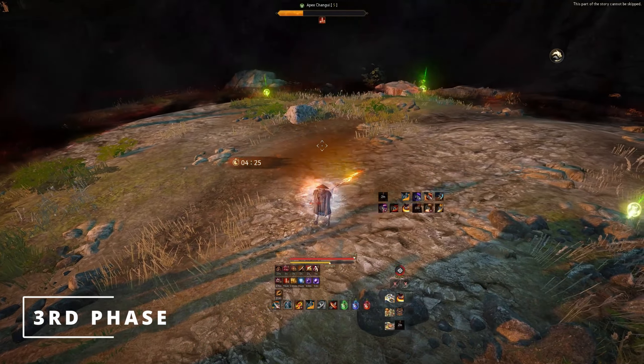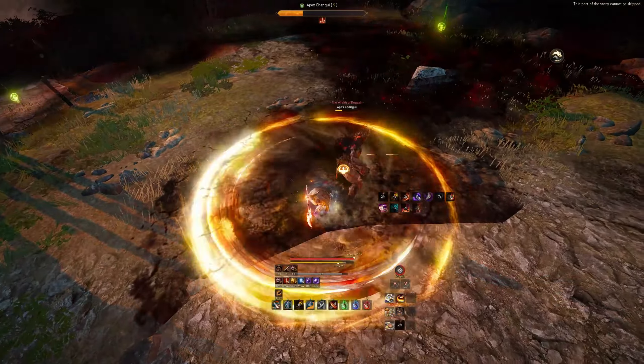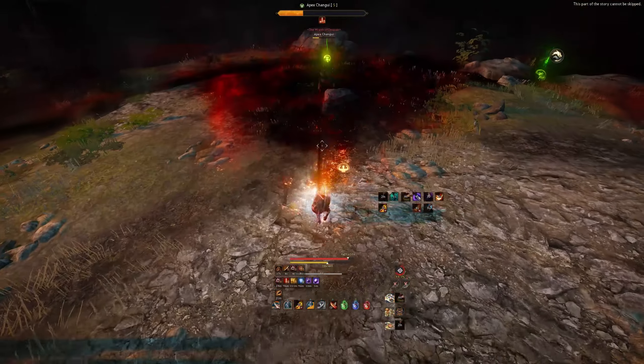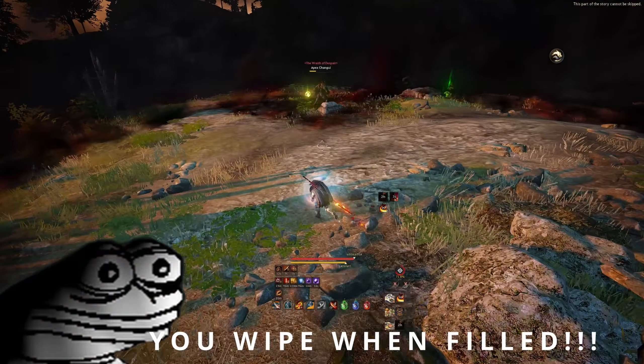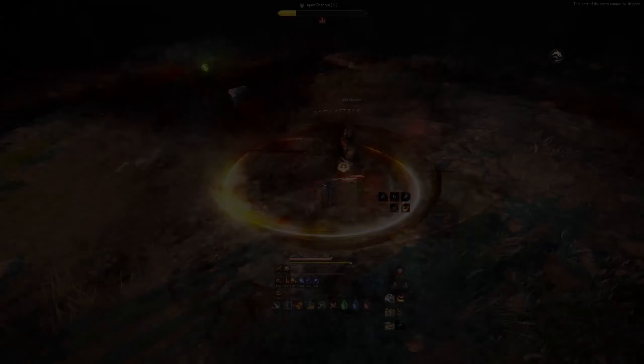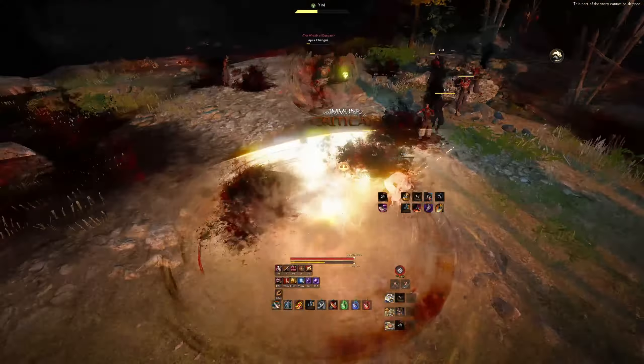First thing you'll notice is now one quarter of the boss arena is going to be filled — don't step in it, it does hella damage. Apex will try to suck you into it initially, so try to use your mobility and PvE iframes to not get sucked in. This will keep happening over the course of the whole fight, and if it ever fills, you wipe. He will start to summon some of his bomber friends back here and there, so do be mindful and use your forward guards when you can.